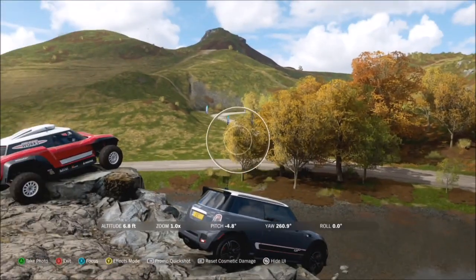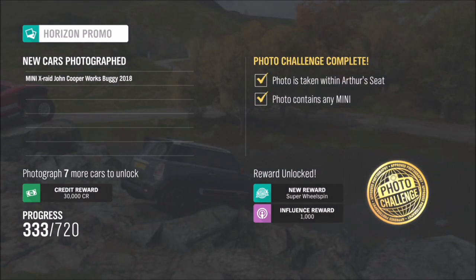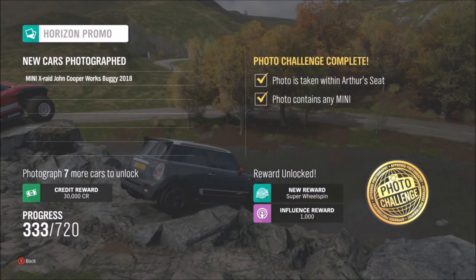So this is where you want to take your photo. Ignore the fact that on the map there's an Arthur's Seat photo challenge and danger sign completely on the opposite side — you don't want to go anywhere near there, trust me, I've tried it already. You want to head to this area just where there's a small pond and just by the drift zone. That's where you want to get your photo.